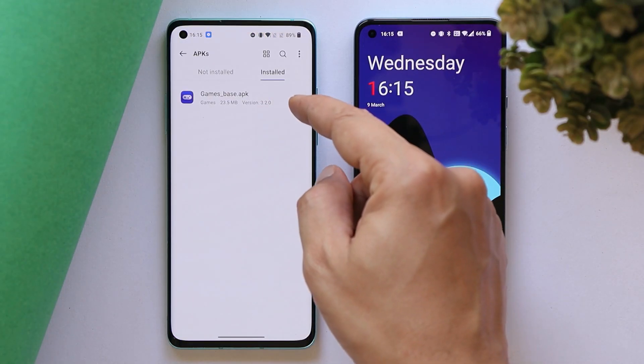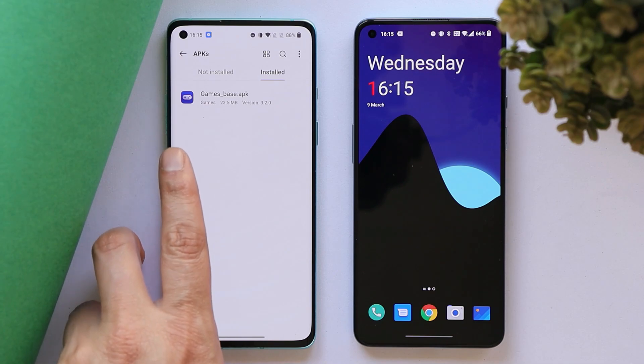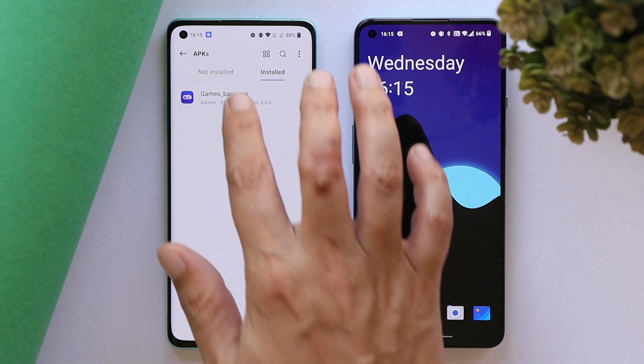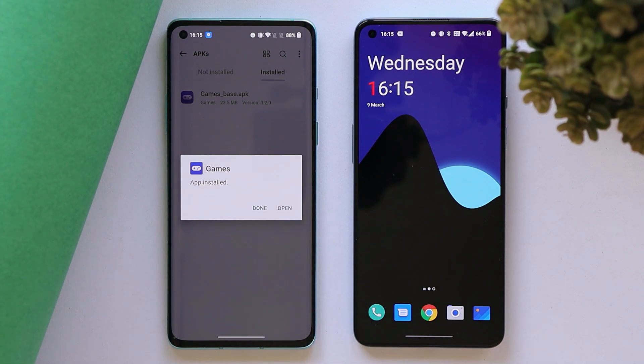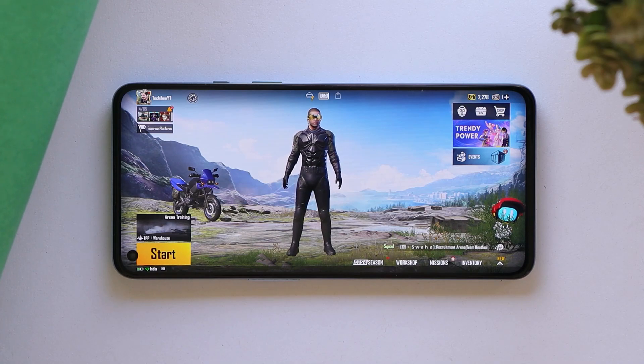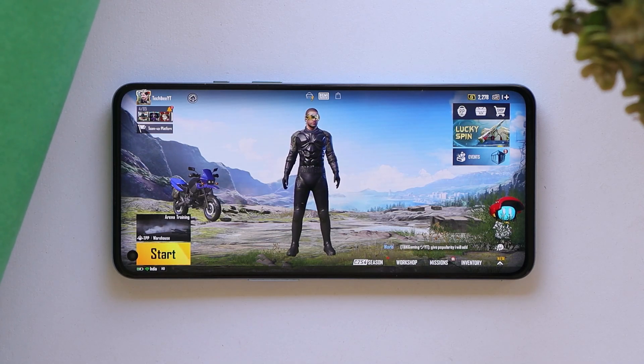Just download the APK given in the description below and install it manually. Here in the file manager I have this APK — the Game Space app version is 3.20. You just have to normally install this APK and you'll get a pop-up to update. Just update the same application and you are good to go.